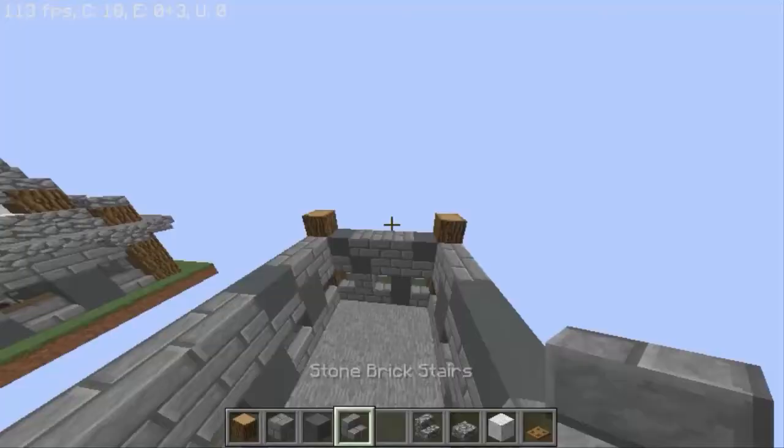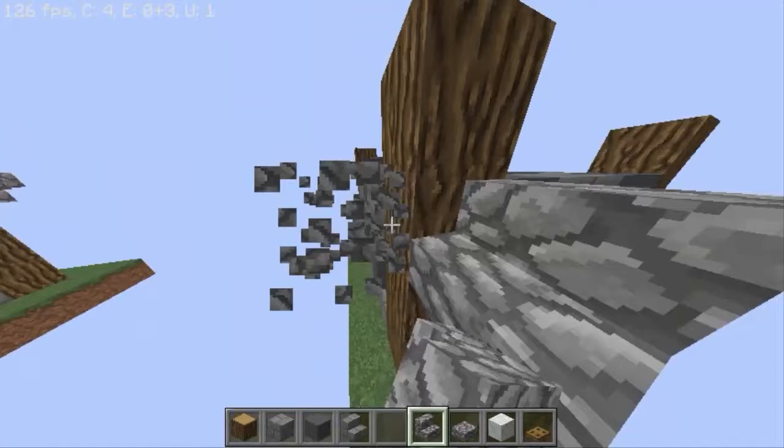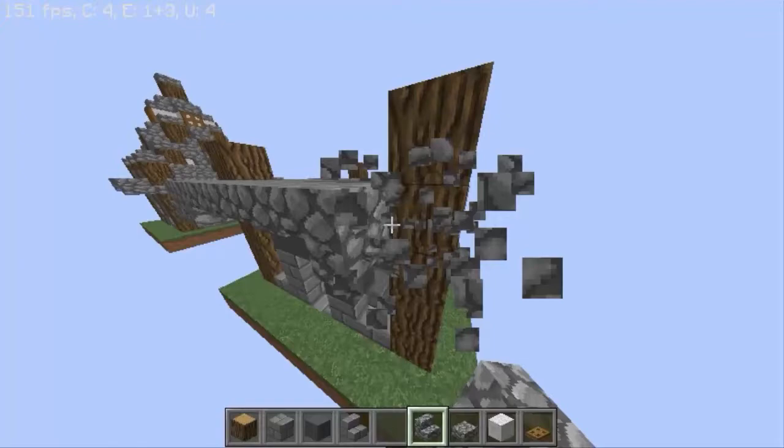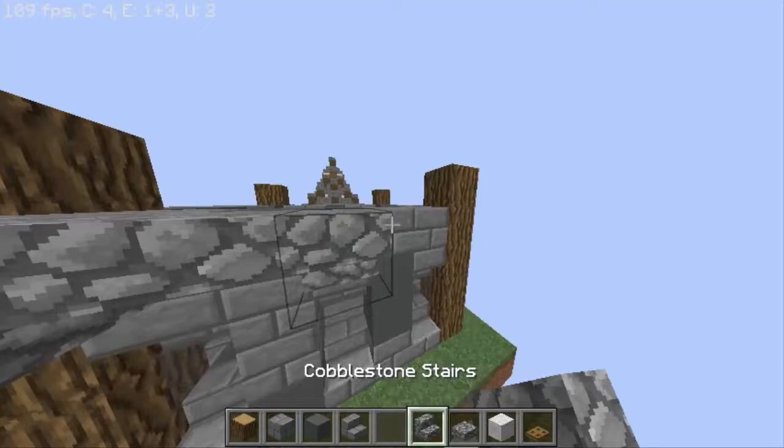Now we have to come right here, place a stair like this, then a slab, a slab, a stair, and just continue this until we finish the roof edge.